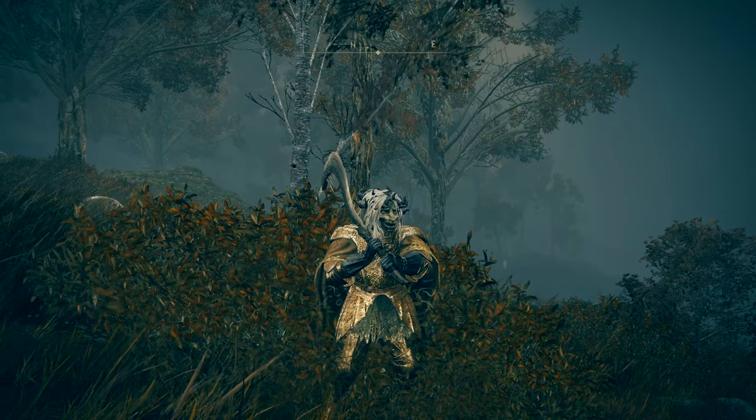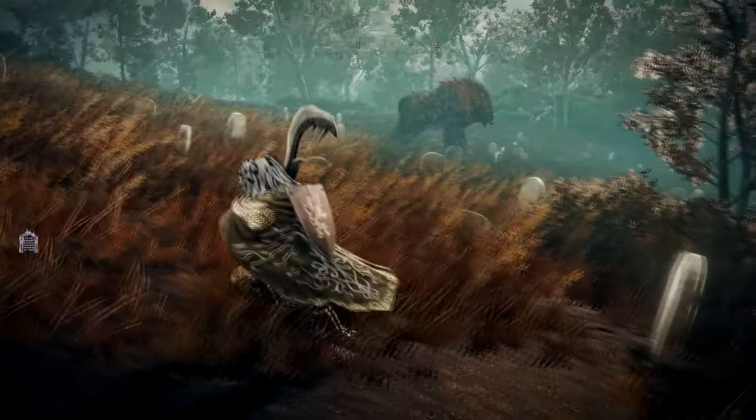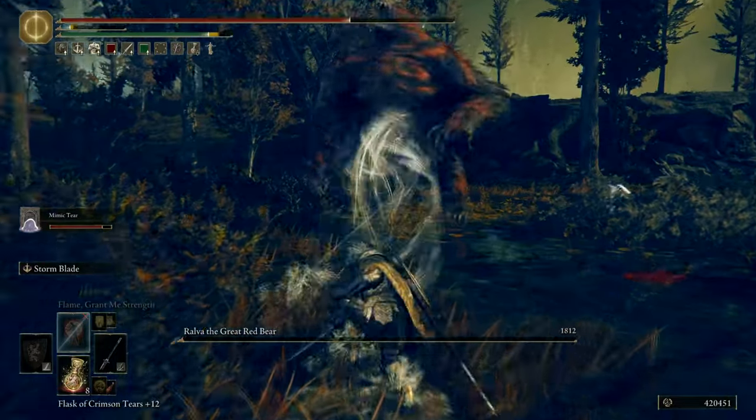I started off as a level 140 character. I found this pile of shit, which could only mean that there was a bear close by. I killed it and gained the Roar of Rugalia.